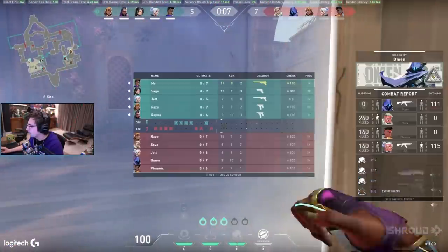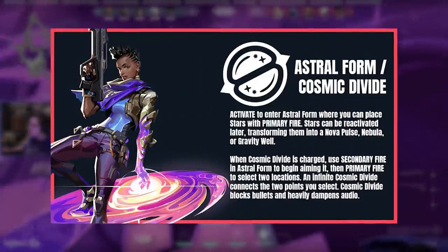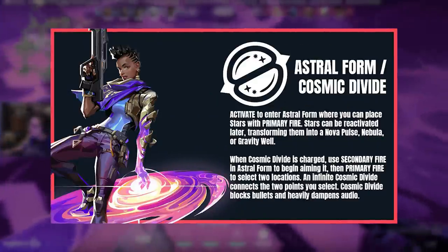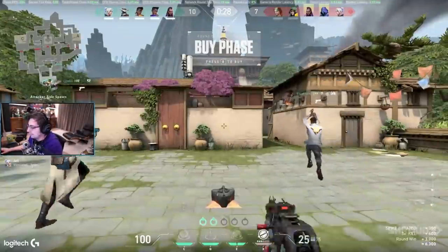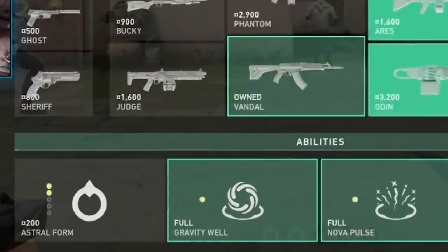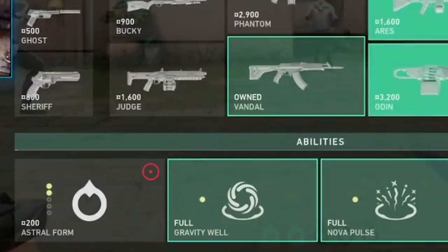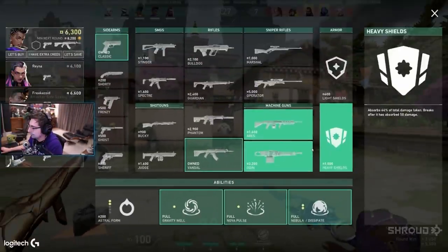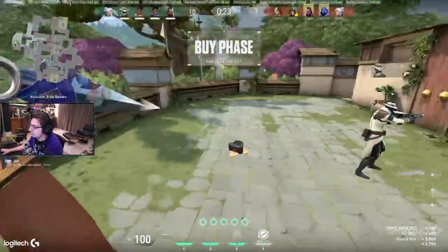Jumping right into it, we're gonna be breaking down her first ability, Astral Form, which is the origin of all of her other abilities, as all of the other abilities turn into something from Astral Form. Importantly, you only buy Astral Form — you do not buy any of the other abilities. Those are all cooldown, and you turn Astral Form into them. You can have a total of five possible Astral Form charges at 200 credits apiece.